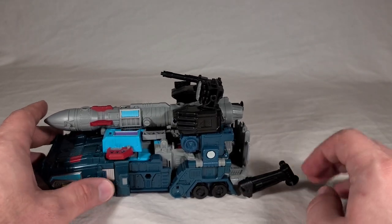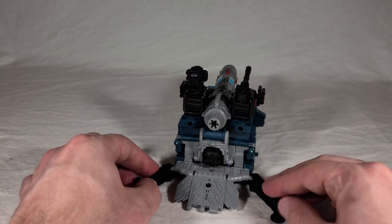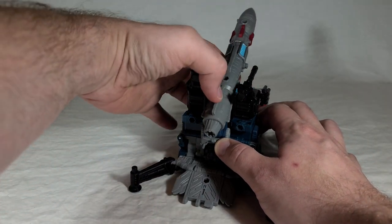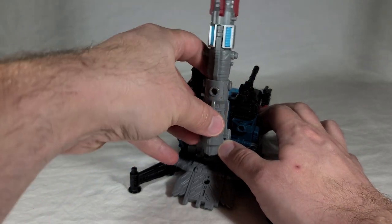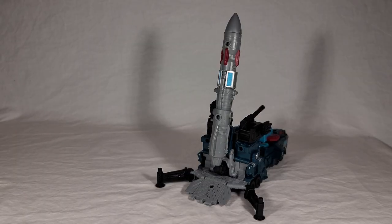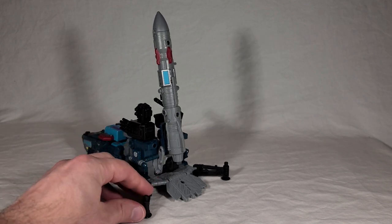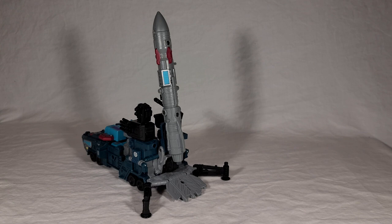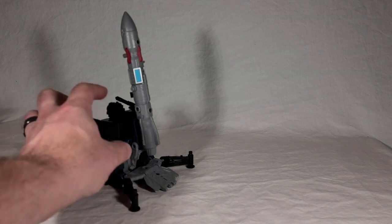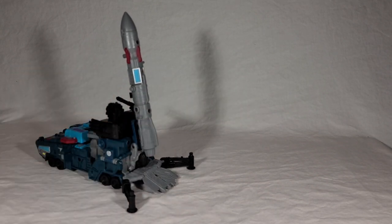Here you have the stabilizer pieces and this ramp piece that covers the top of his head — he's got some pretty bad visible head syndrome. But you can deploy the stabilizers and bring his missile launcher all the way up. So it's not a whole new mode, but it's a nice little bonus. It enables him to attach to your MicroMaster base in a way that's kind of meaningful — actually looks like something. The stabilizers are a nice touch because if this becomes a stationary missile platform, you need something to hold it in place while the missile launches.